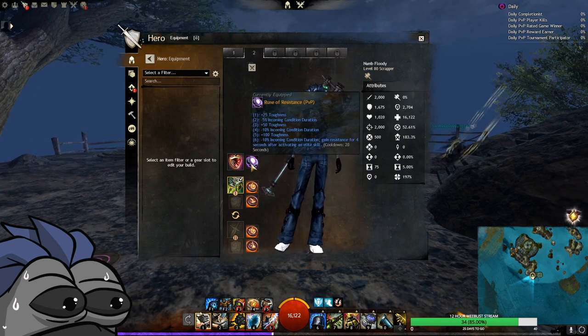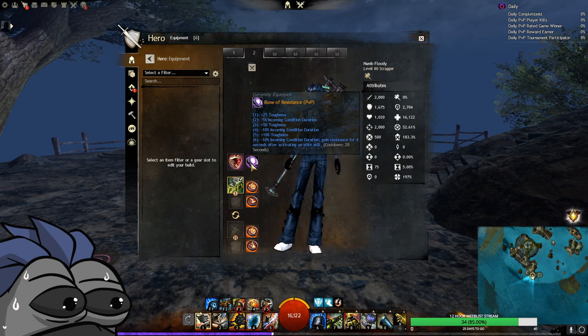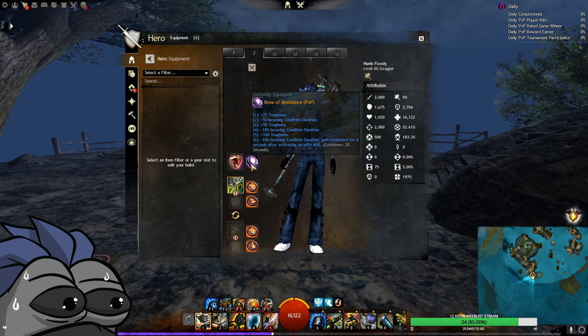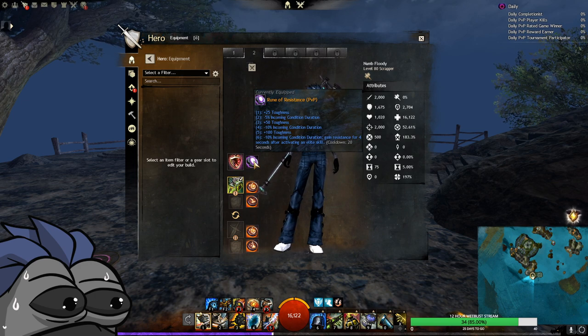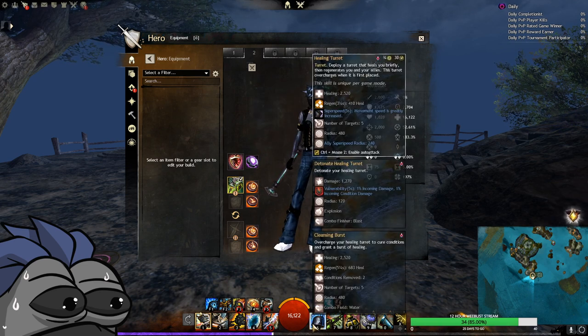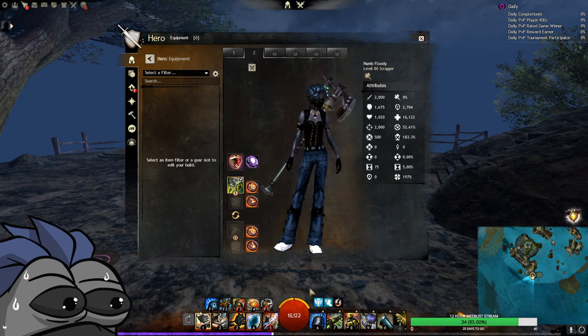So we want to be on the safe side, and that's why we're going for Demolisher amulet. Then we're gonna choose Resistance Rune, which is pretty much like an aurora — it gives toughness, it gives minus condi duration, and you get resistance from activating your elite skill, which is pretty much your mortar skill. We don't really have that much condi cleanse on this build, so the resistance comes in very key. Getting resistance up before we heal also prevents poison from affecting our healing.